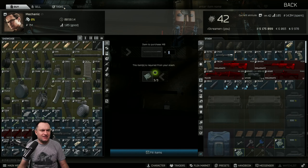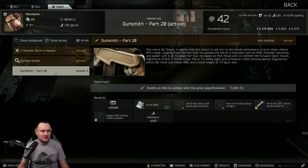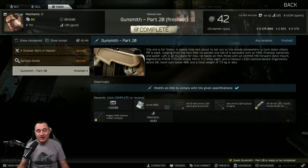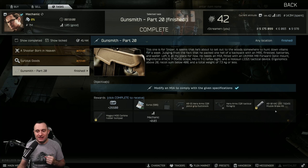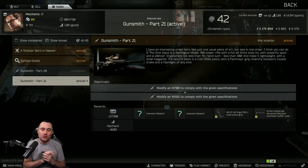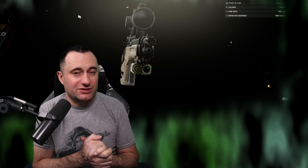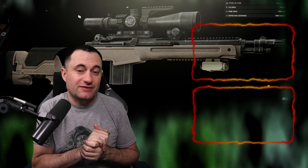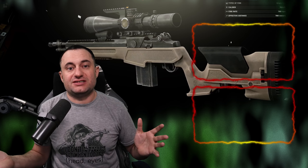Let's go turn it in — Mechanic tasks, Gunsmith Part 20, turn in. It's a goofy looking rifle but it's complete. We get some good experience and unlock some attachments — notably the AR-10 KAC as well as the Magpul MOE carbine rubber butt pad. That completes it and opens up level 21, which is our last before another 21-hour break. I appreciate you guys hanging out — this has been a long series, I hope it's been helpful, and we'll see you in the next video.